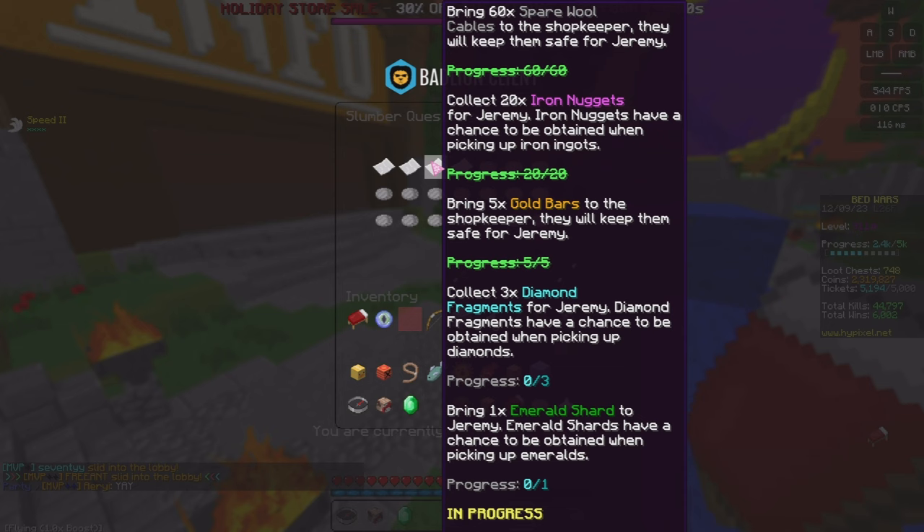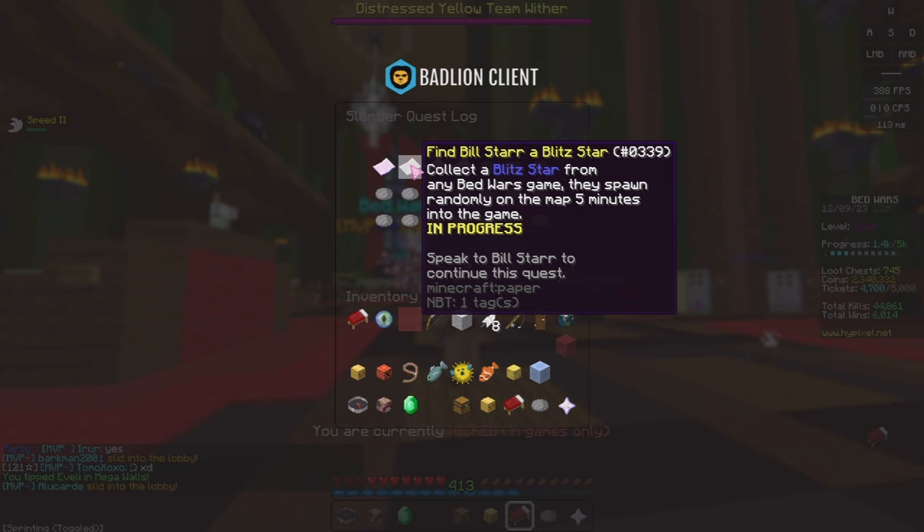I have now completed all of those quests. The Blitzstar one is quite cool — basically, after five minutes in a game, it will spawn and tell you the coordinates in chat. You'll see a floating head with a little question mark on it, and it has some particles in a circle going around it. Pretty cool.